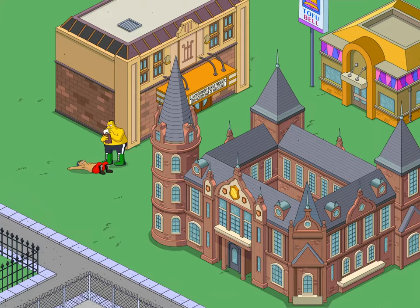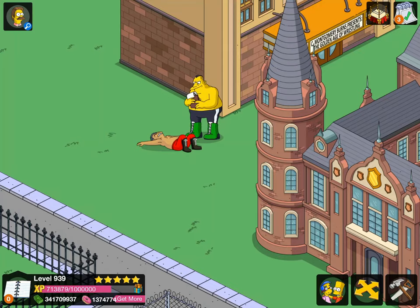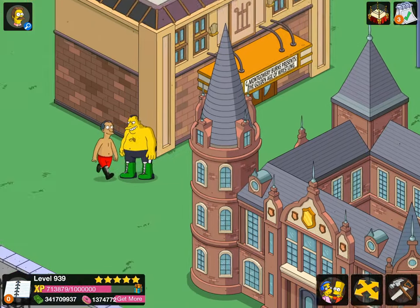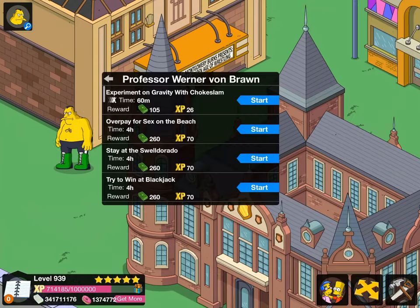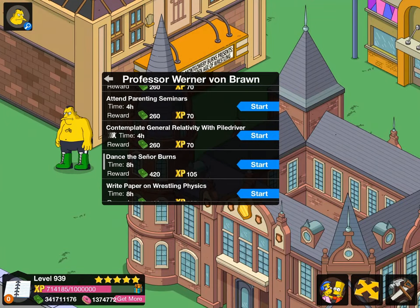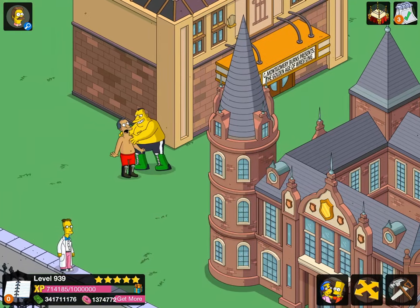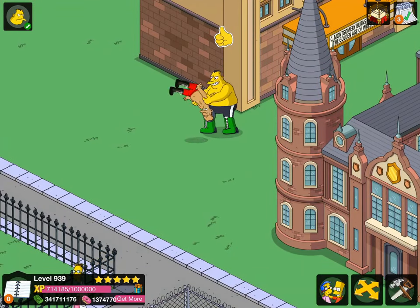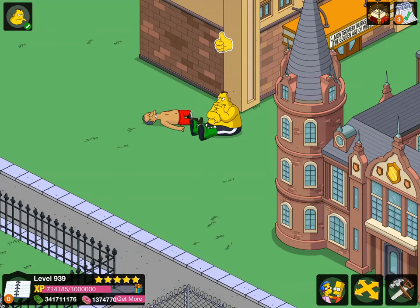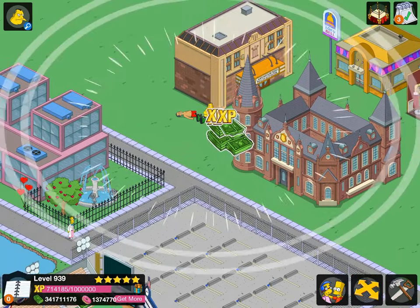Oh, Captain Flag — this random wrestling NPC appears, and it's so similar. I honestly think that's kind of lazy, I'm not gonna lie. Captain Flag has a very similar task to that — I'll show you it in a sec. And then we got contemplate general relativity with piledriver. This is a very similar task. That same NPC kind of spawns. But if I show you Captain Flag... yeah it's kind of unrelated but — here he is. If you watch this, it's a very similar task in the fact that it's just him throwing out this NPC.